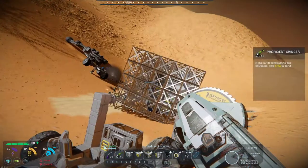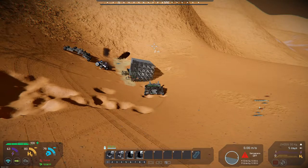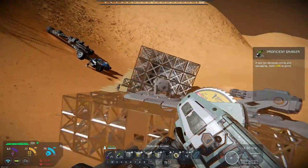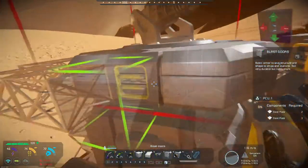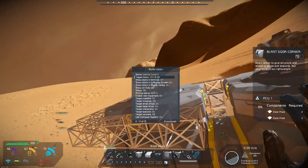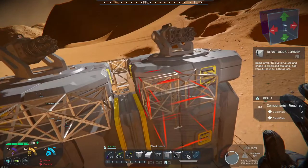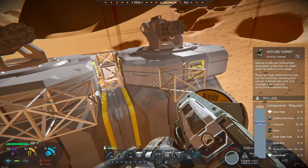Oh shit. The turret that I just rebuilt decided to shoot up something on the base. Right, we haven't got a great run with turrets, have we, so far? What's it shooting at now? And it's driving towards me. What have you done? It's stationary, it's not driving. It's probably shooting at the hovercraft. Maybe it's as the hovercraft moves around.